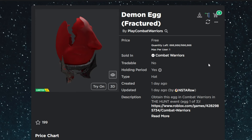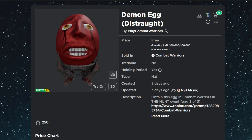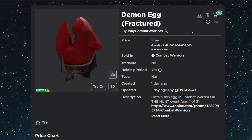Additionally, there are three eggs going to be in Combat Warriors — another game in the hunt — the Fractured Demon Egg, the Distraught Demon Egg, and the Happy Demon Egg. All of these have hundreds of thousands of stock, and it says they're obtained in Combat Warriors in the hunt events.